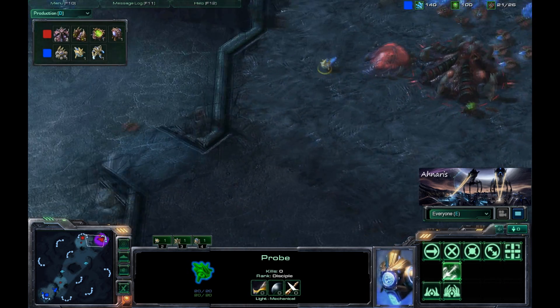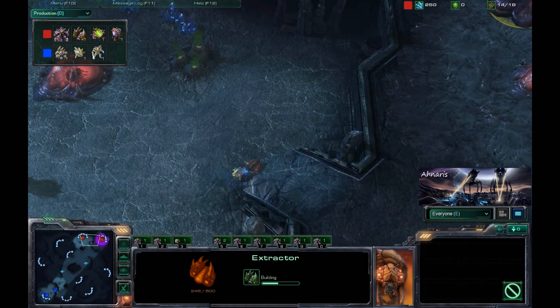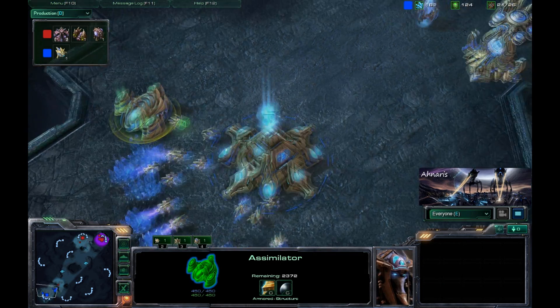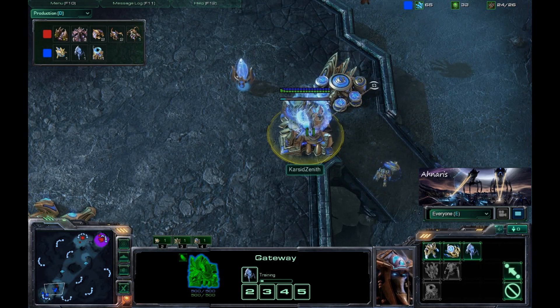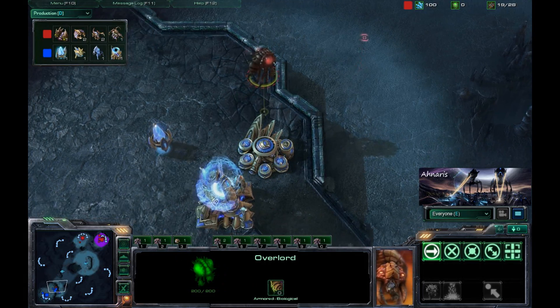The probe is getting in here, seeing what he can see — it's kind of early in the game right now. Gas is going down as well. It looks like the Protoss already has his gas built, and he is currently boosting out a Stalker which will be very handy in taking out this Overlord.